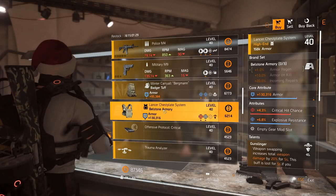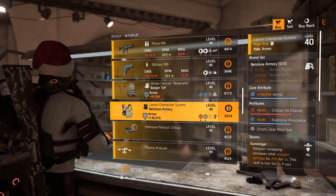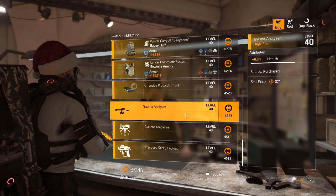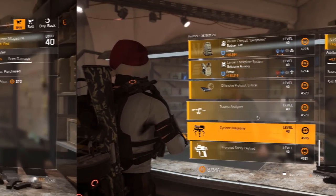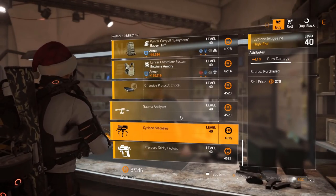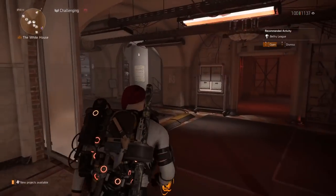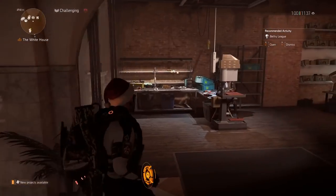Belson Army chest piece with Gunslinger, explosive resistance and crit chance at 4.3% — armor value is about three-quarter rolls. Then an offensive mod: 10.2% crit damage. For the drone: 8.5% health. For the turret: 4.1% burn damage.